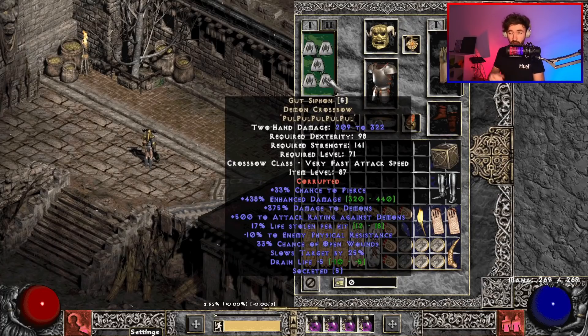Starting with the weapon, I'm running Gut Siphon. The reason is mostly because of the huge lifesteal, which is effective on Diablo Clone although slightly reduced. We have open wounds, but most importantly we have 25% slows target. Also remember that in Season 2, repeating crossbows have been buffed damage-wise, and with only 20 increased attack speed on my gloves or belt, I'm already hitting the maximum breakpoint for repeating crossbow. Additionally, I've socketed it with five Puls — I corrupted this myself. The reason you opt for Puls and why it's best in slot is because it's 75% damage to demons, with Diablo Clone being a demon. Each Pul is the equivalent of 1.5 Ohm runes of damage and is much, much cheaper. From this item alone you're near around 800 plus ED, making things a bit faster — this is why it's best in slot for this budget D Clone build.